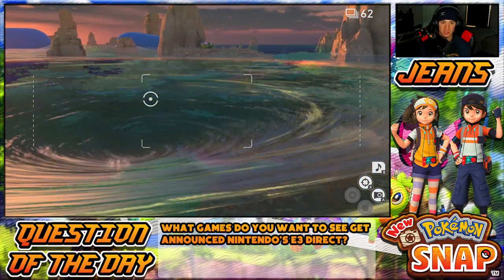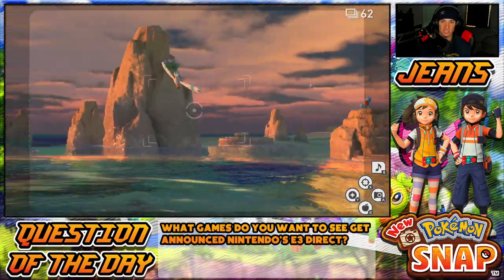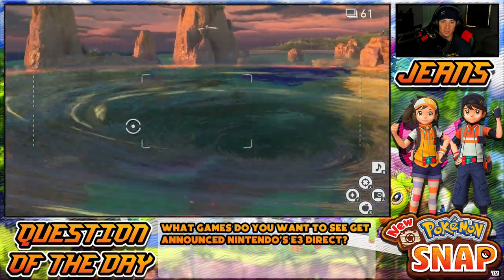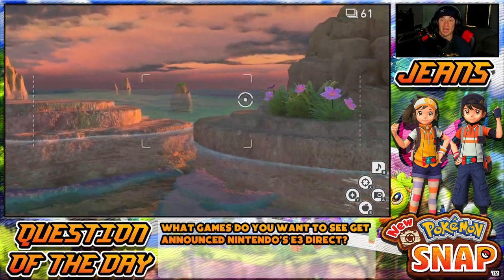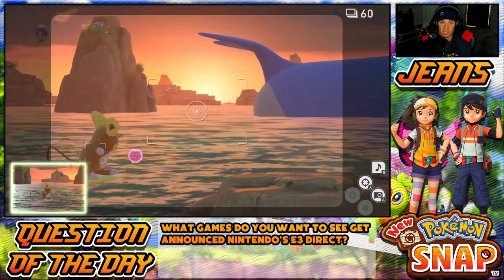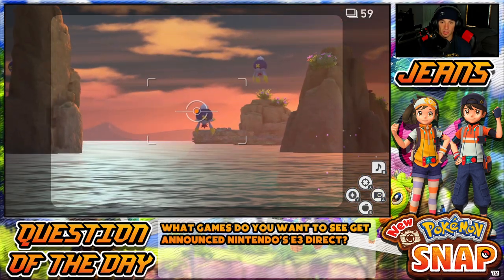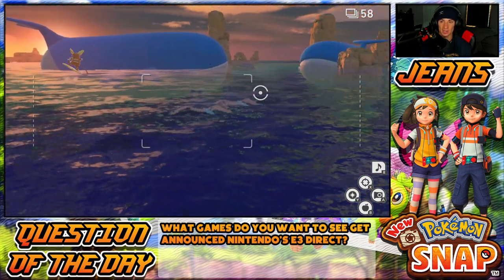Let me throw an orb down there — usually a Magikarp will float out, and eventually when you level it up a Gyarados will come out, that's my guess. Wailord's chilling over here, Driftblim flying — my boy! Let me hit him with this orb. He's doing a cool turn — that's so dope! Let me get a picture of Driftblim. He's such a perfect Pokémon to throw out here, just floating in the air.